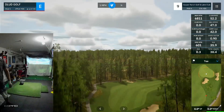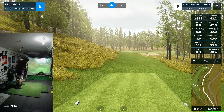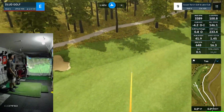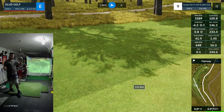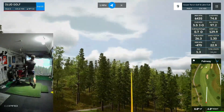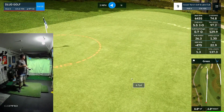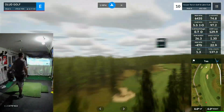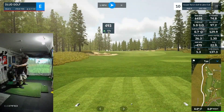Moving on to the ninth hole, par 4 — still even on the day. Good patience there. Took not aggressive enough of a line but that's going to just stay in the fairway and keep me out of trouble. 142 remaining. Playing a flighted draw, which is a shot I didn't really think I had, but that's kind of what the hole called for. And it ended up being a good shot — par on the card. There's kind of that speed blur I was talking about — could just be this course now that I think about it.